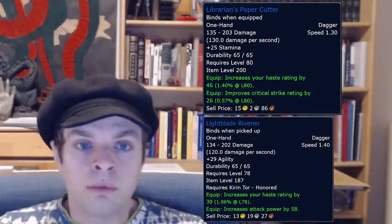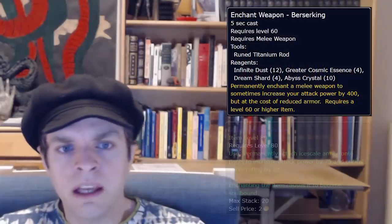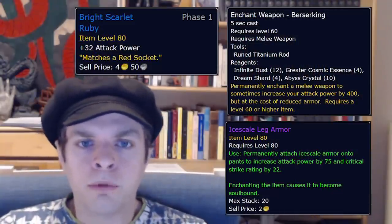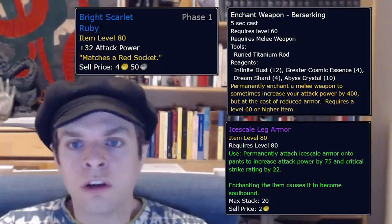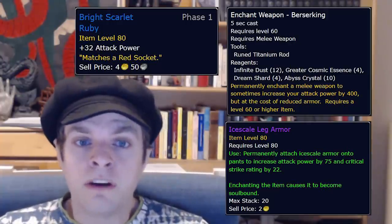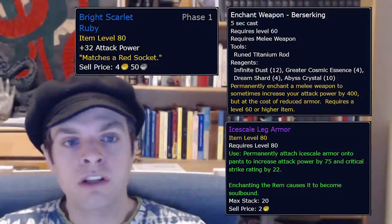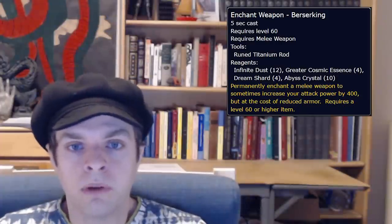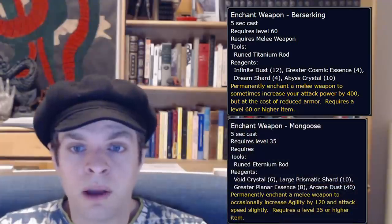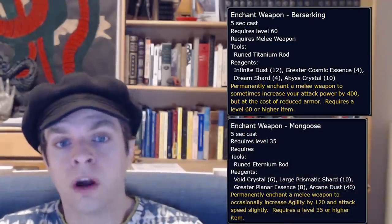Next up we have enchants, slot enhancements, and gems — all those kind of item upgrades. They may not be flashy, but enchants and gems offer a considerable amount of player power. I think it's likely to be a very high ratio of power gained to gold spent to get proper enchants and gems on each armor and weapon slot, especially Berserking on the weapons. Mongoose is the second best if you're short on gold and it's definitely worse, but not the end of the world if you're trying to penny pinch.